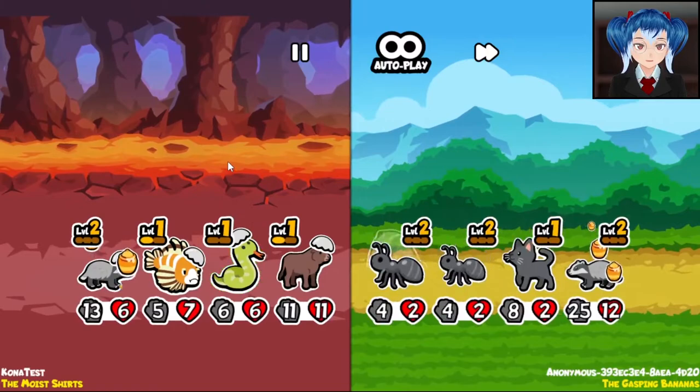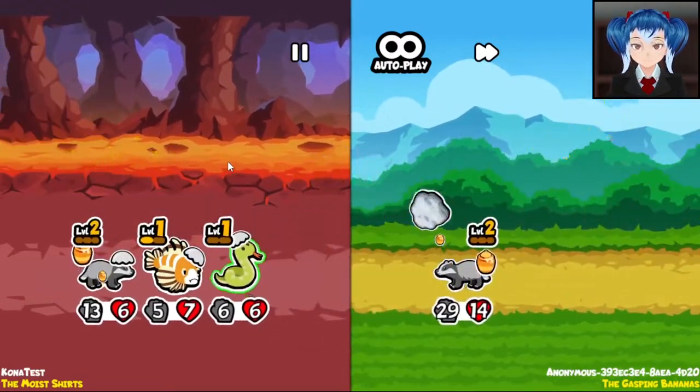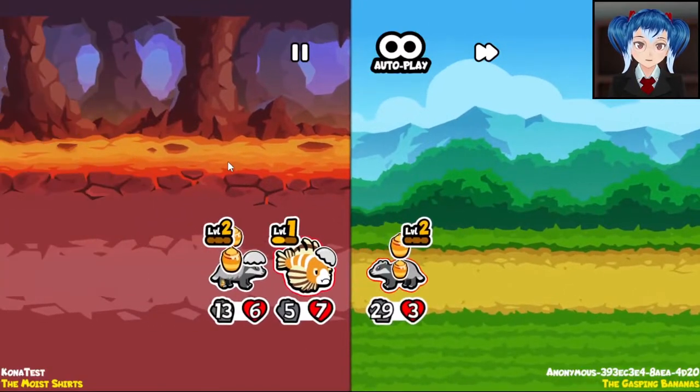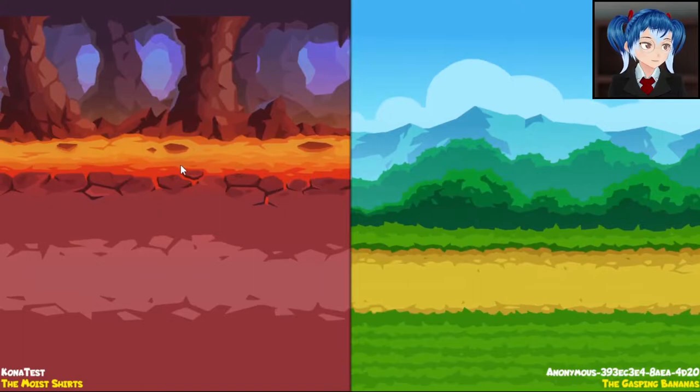I was wrong, I think. Okay, we're fine. Oh, here we go — actually, no, I was correct. This is fine, completely fine. We draw. That's so sad — we keep drawing with badgers. I guess honey badger is going to be pretty common in this build.